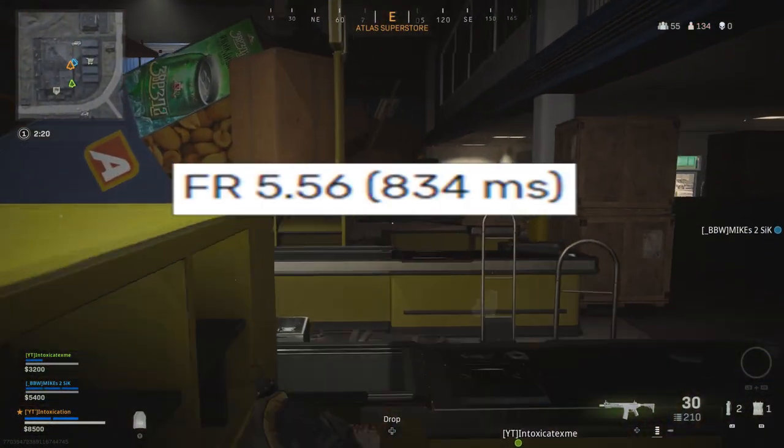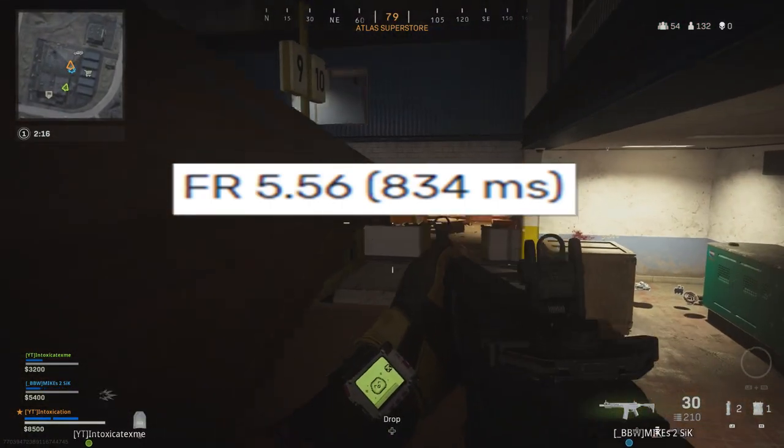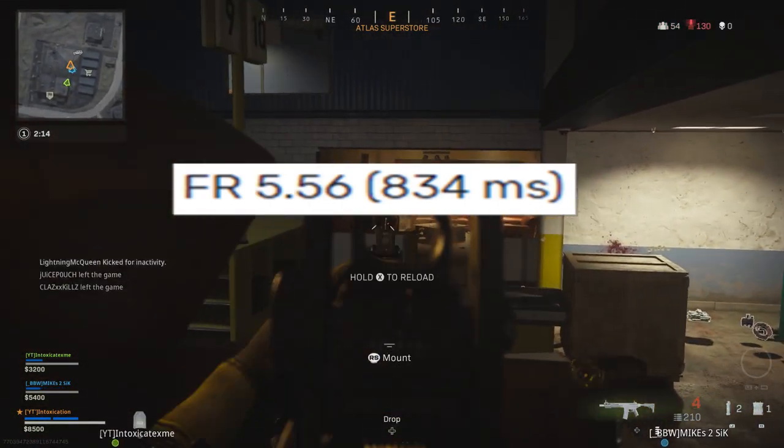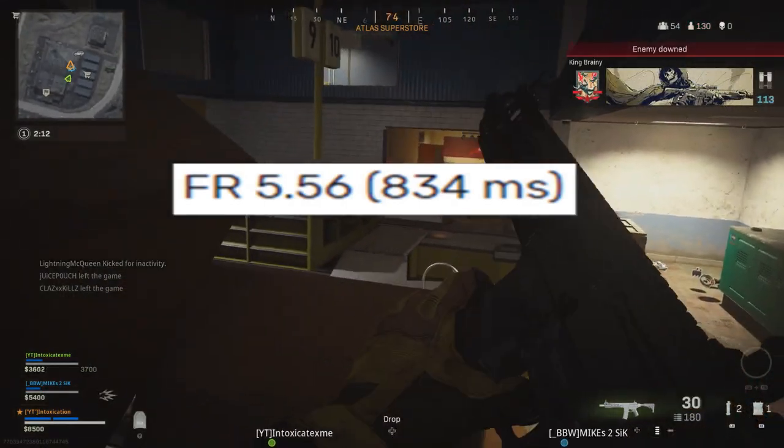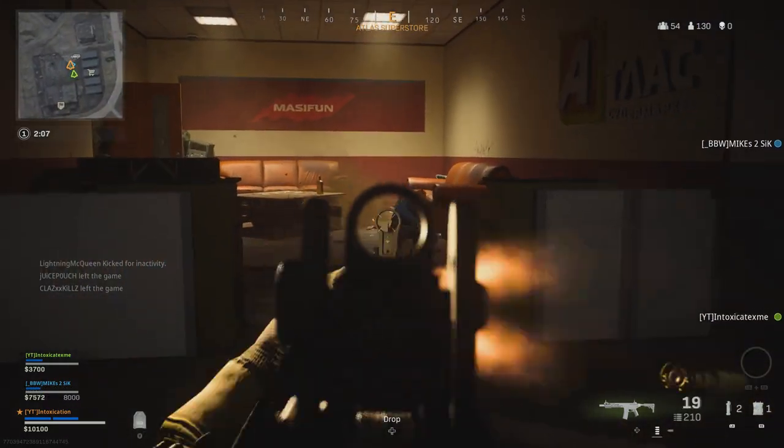Coming in at number 10 is the FR 5.56, which in some cases people would call it the FAMAS. This gun is honestly one of the slowest apparently in the assault rifle category, with an 834 millisecond kill speed.